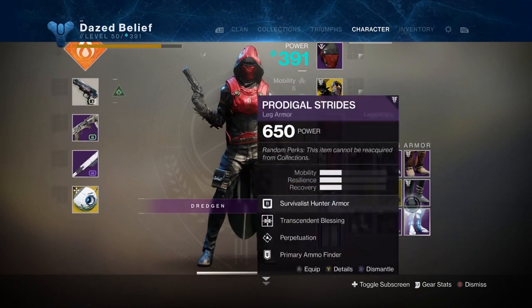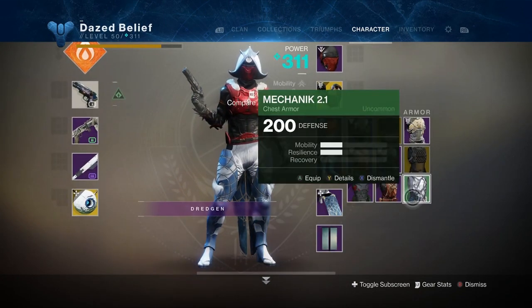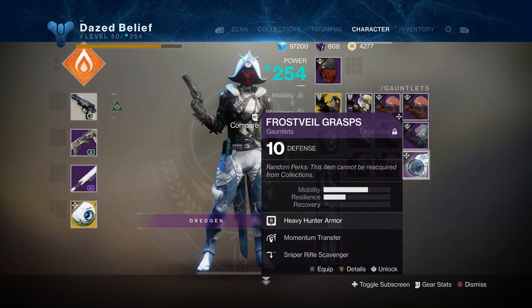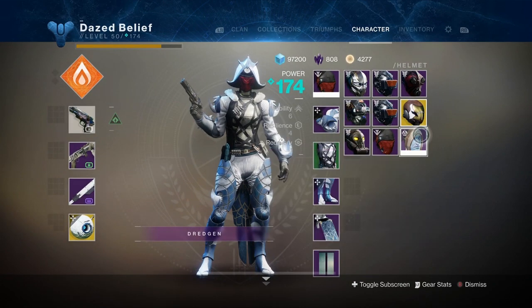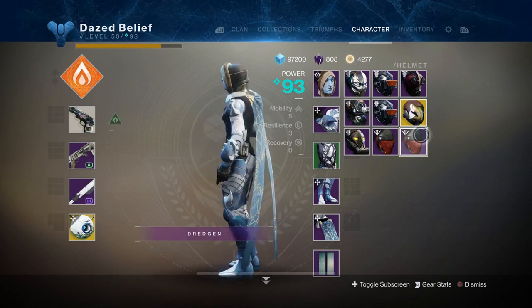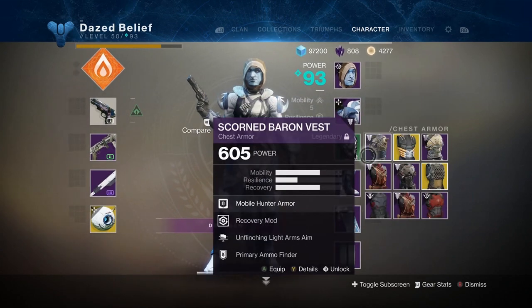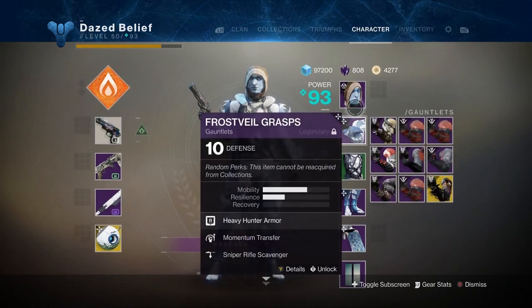To lower your light level, go to your vault and grab the lowest gear you have. If you're still not low enough, engrams that you turn in at Eververse — her gear will drop at 10 light level, so start saving those. The mask you can put on from the Halloween event will drop to a zero light level. Also, at Hawthorne in the Tower, the gear you can buy from her is going to be 200 light level.